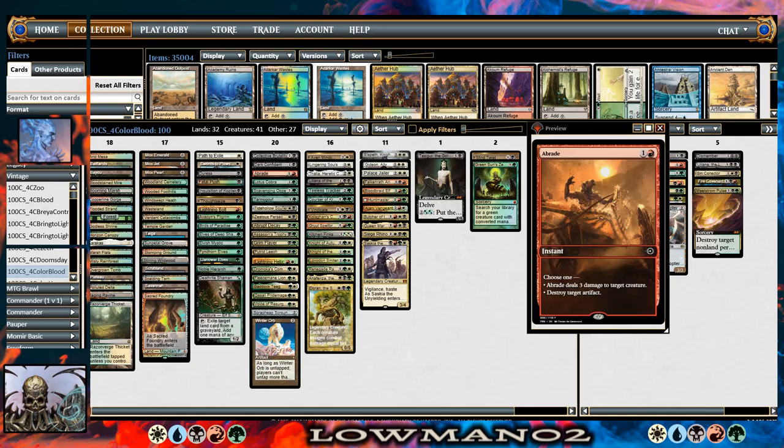It's very lightly splashed interaction, most of which is as flexible as possible. Lightning Bolt is removal, but it can also dome people, which is not irrelevant. Braids is a new add over Arc Trail. Arc Trail is a better card in very fair metagames — if you plan on playing against White Weenie, Death and Taxes, Red Deck Wins, or other mid-range or Craterhoof decks, I tend to like Arc Trail better. But I think Braids is just more flexible overall.